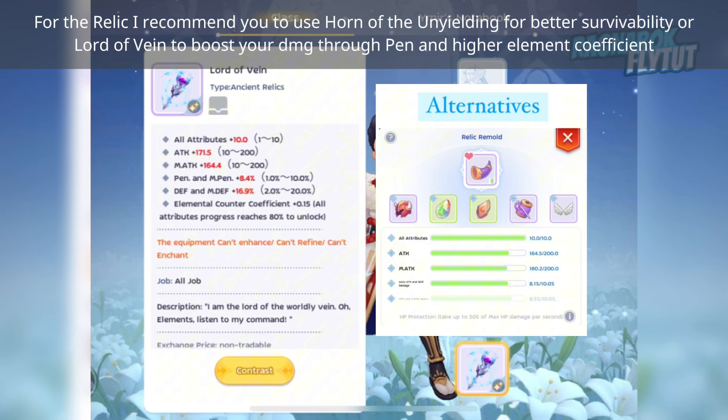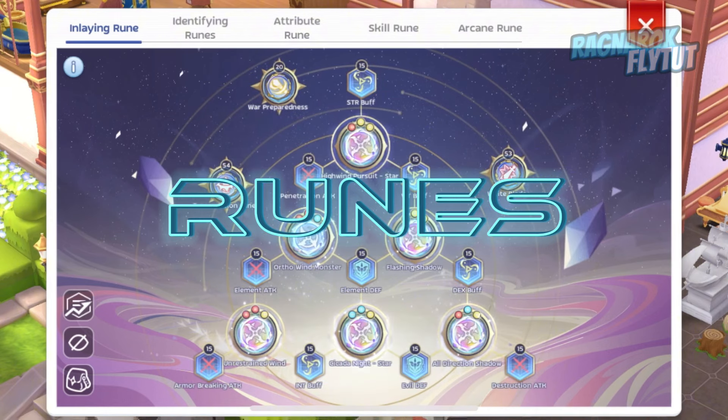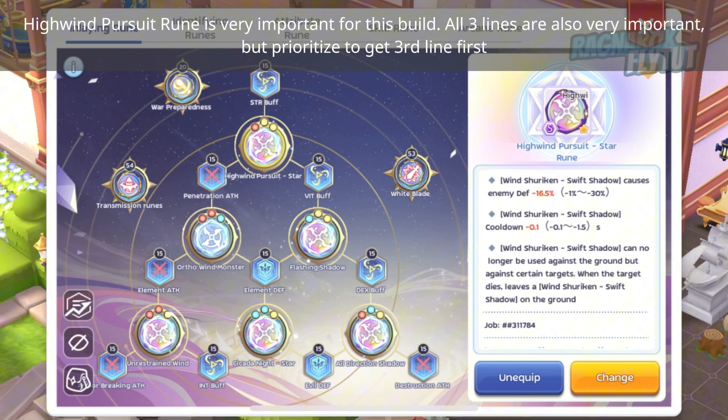For the Relic, I recommend Horn of the Unyielding for better survivability, or Lord of Vein to boost your damage through penetration and higher element coefficient. For Attribute Runes, place them as shown. High Wind Pursuit Rune is very important for this build. All 3 lines are important, but prioritize getting the 3rd line first.